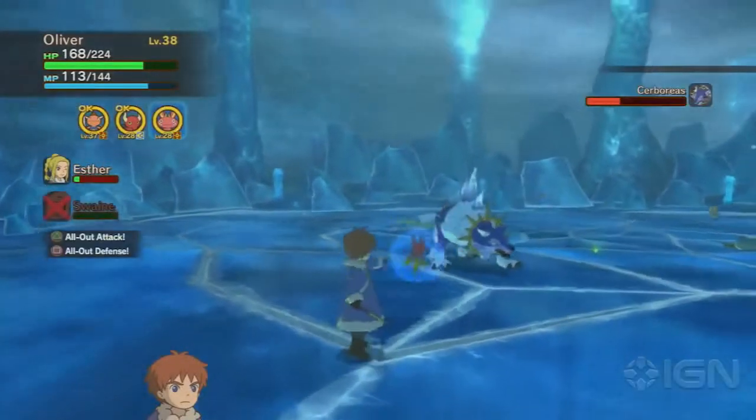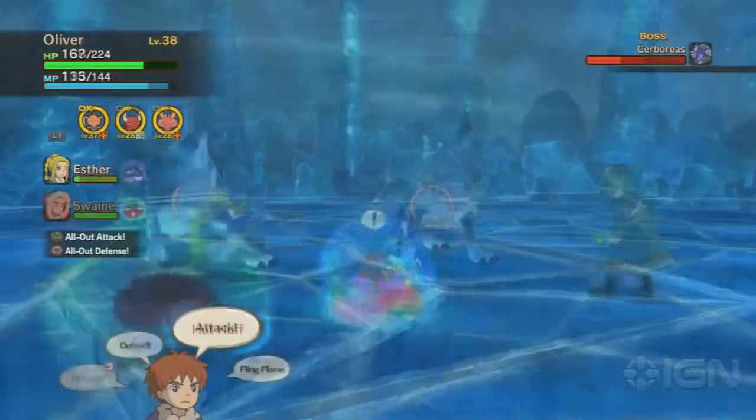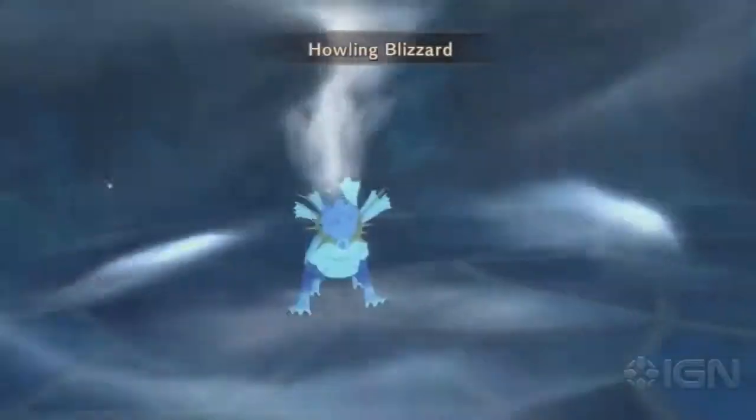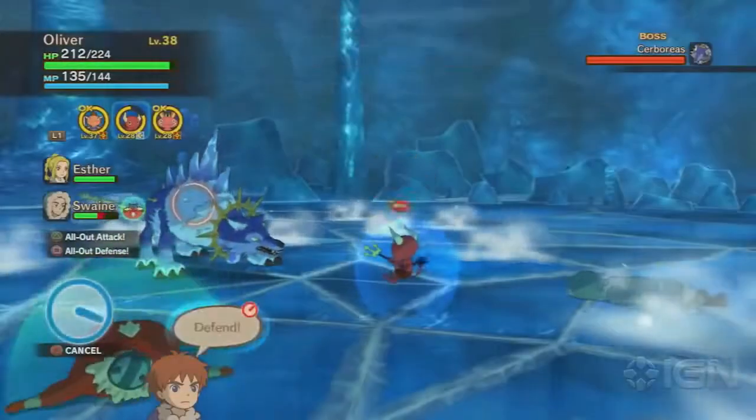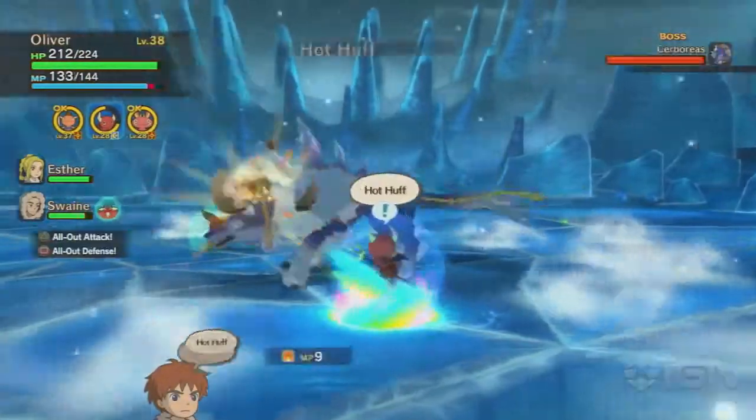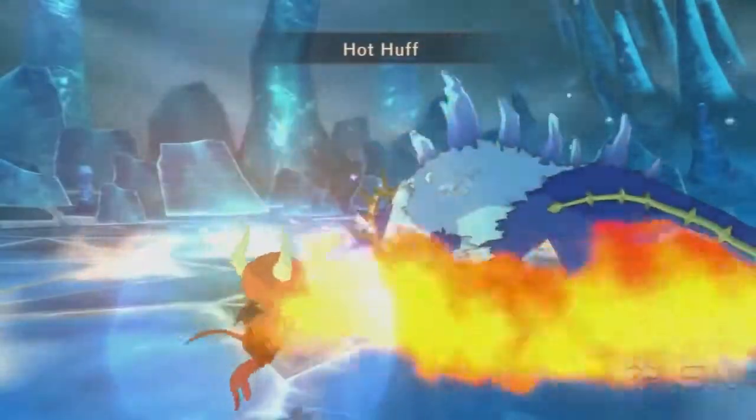The one you really want to make sure you guard against is the Howling Blizzard, which deals severe damage to all the members of your party if you're not guarded — especially those who aren't well suited to warding off ice or water attacks. So make sure you put yourself on guard as fast as possible, as well as hammering down on the all-out defense button as soon as you see him start charging up for this attack.